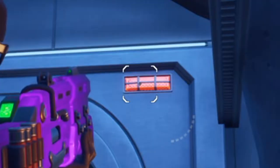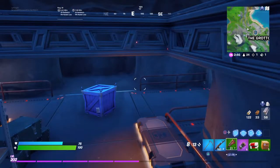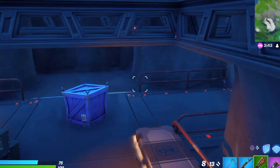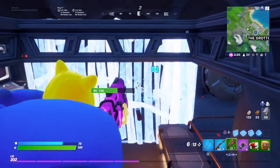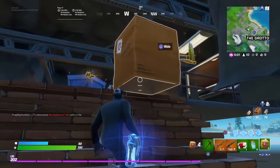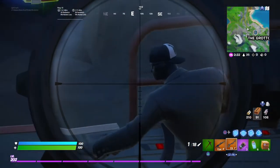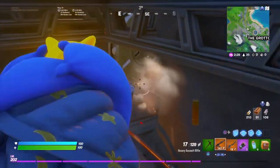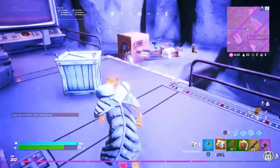You'll know the vault door is opening when that red light right there goes green, so all we have to do is wait. He's coming in — he has no idea that I'm in the vault right now. Do you honestly think you're bad? He killed me. Now I just need to enter this box and I'm in — he's coming in. I'm in the vault, and I actually have the key card inside the vault.